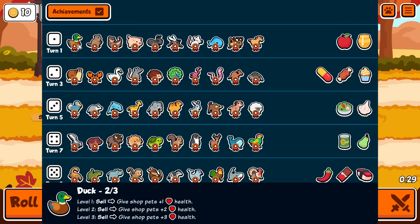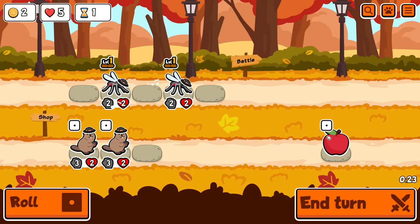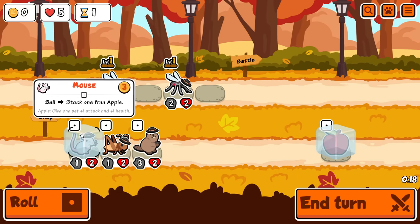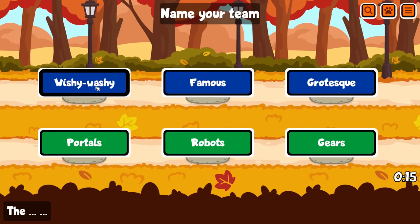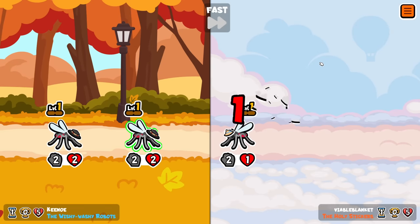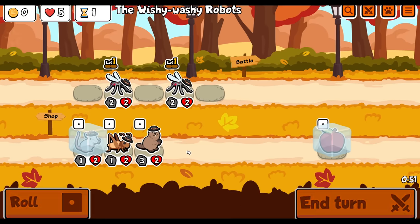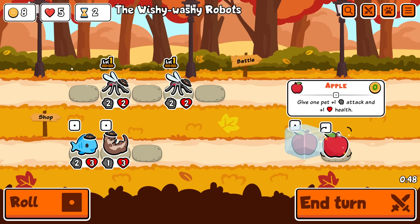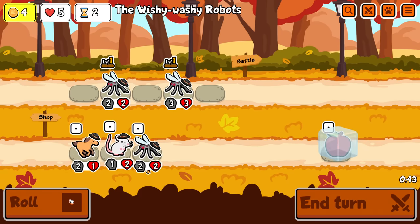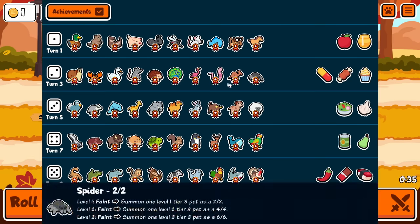And there's one - nice. I might freeze an apple, but I don't see myself buying it. I'll freeze a mouse. And let's be the wishy-washy robots. Let's go. Yo, I didn't even have to fight. Sorry Blanket. Give that to you. Come on, one more. Alright. So is it just Hedgehog from the next tier? I believe so.